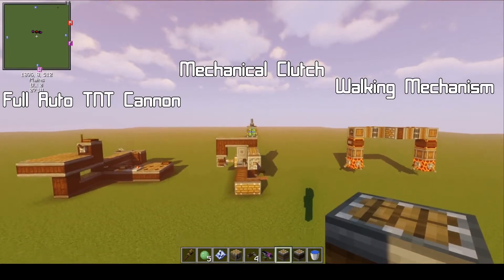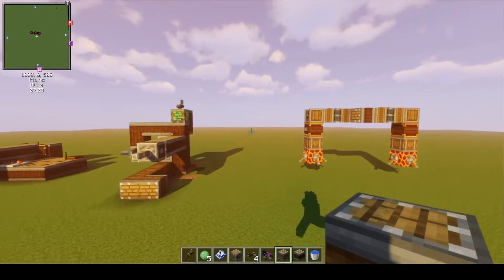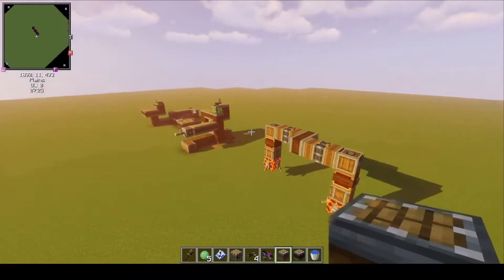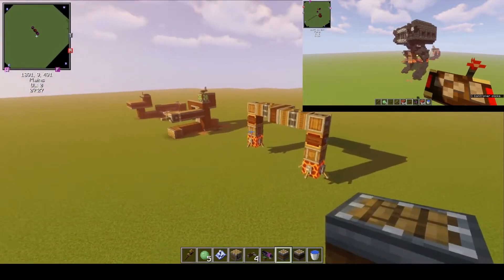In this video I'm going to be showing you guys three contraptions that you can use in your builds. Each of these three contraptions are things that I've actually used in my latest build, my destroyer mech.